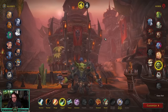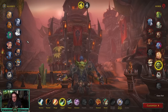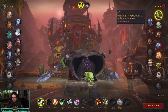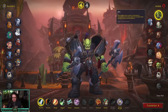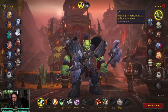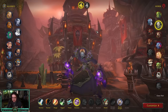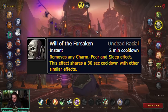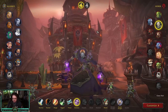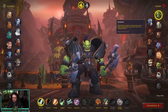For best races in 10.1: they did some CC reduction and nerfed the Orc racial, but if you're Horde, Orc is still by far the best race. The Hardiness passive gives you 10% stun reduction and Mistweavers are very weak in stuns. If you don't want Orc, Undead is also very good — Will of the Forsaken gets you out of fears, charms, and sleep effects, which is great especially in solo shuffle.